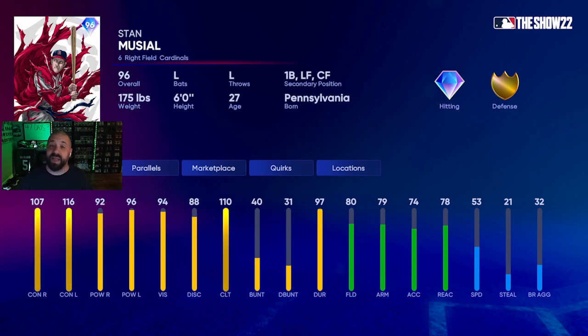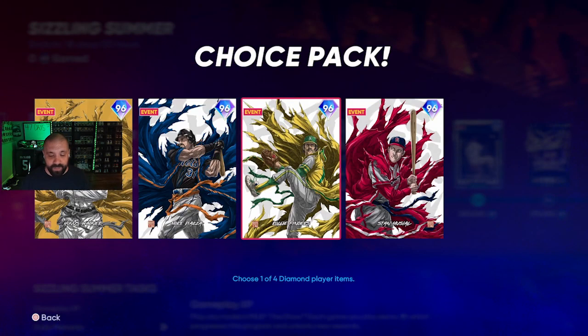Rollie Fingers is the second option — a closing pitcher with 95 break, 90 velocity, hits per nine at 91, K's per nine at 91, 15 home runs per nine at 94, and 93 control. He can only hit up to about 95 on his four-seam fastball, so he's going to be more of a breaking pitch type thrower.